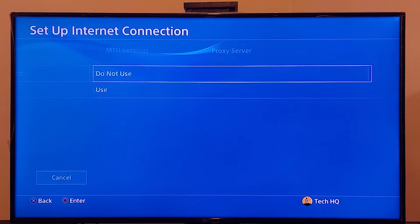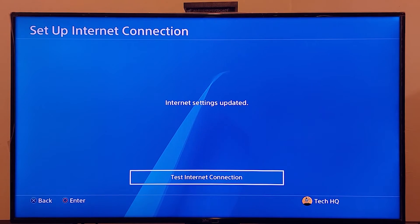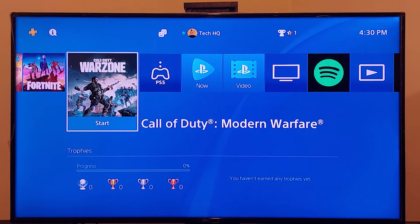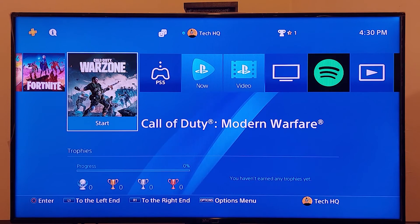For MTU settings, select Automatic. For proxy server, select Do Not Use. Now go and test your internet connection. That's the second method to fix packet loss and high ping when you play Call of Duty Warzone on PS4. But if it didn't work, just turn off your router or modem for 15 to 20 minutes and then turn it back on. That's the last method to fix packet loss.